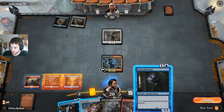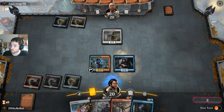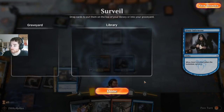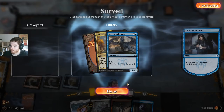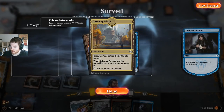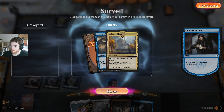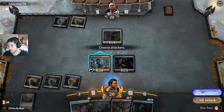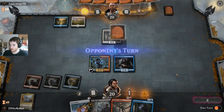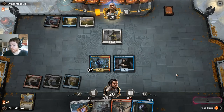I think I am going to choose — now that I've drawn the two-drop — to look for mana for next turn. That's what I want next turn. It'll be a slow turn, but I have a slow turn for my opponent too, so that seems fine.